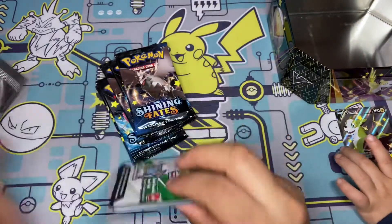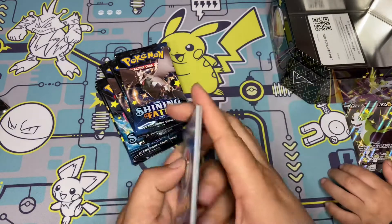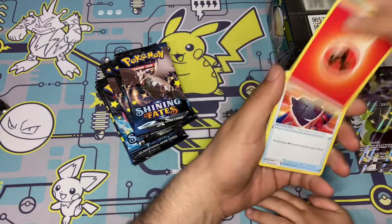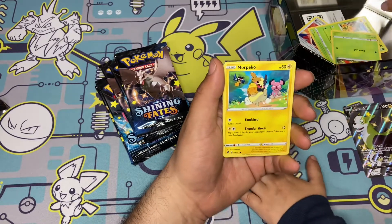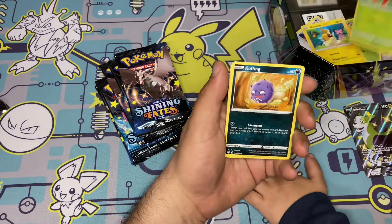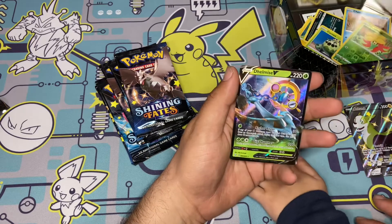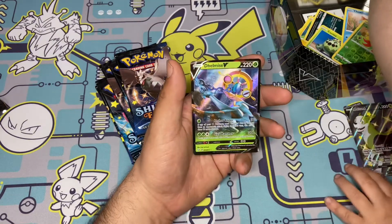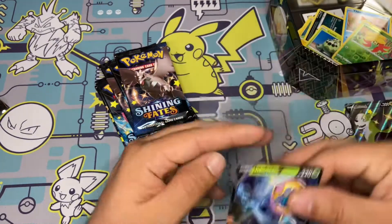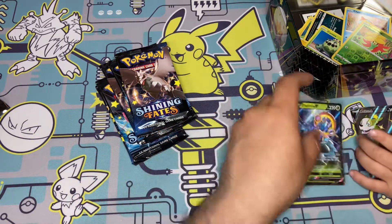First pack magic! Okay, there you go — fire energy, rusted sword, Eldegoss, Stratix, Morpeko, Glossifleur, Cofagrigus, Cacnea. Wait, slow down — let's see what we get. Oh, Delmise V! I don't think we've pulled this one. I think we've got the V-Max — we should add this one to your binder. Not bad!